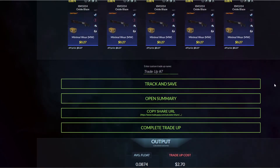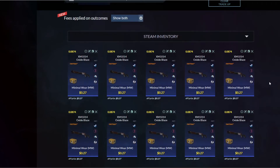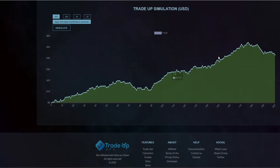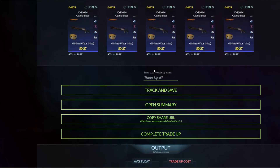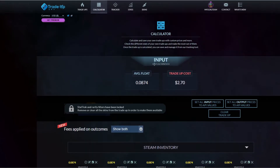This is super cheap — one of the cheapest, maybe the cheapest trade-up contract from StatTrak skins on the market right now on Steam. You can make it very often, a lot of them, and make some money constantly. You can see the simulation here — it's good, so you make it and you always make money. I'll put the link for the website tradeupspy.com where you can see all the graphs and skins, and also find other trade-up contracts which will help you make money in CSGO.